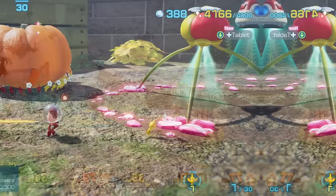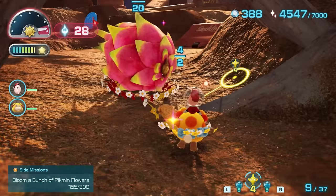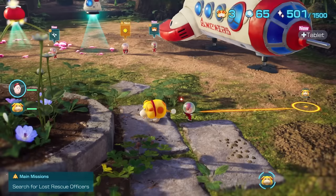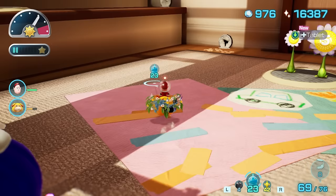Next up we've got Pikmin 4, the newest main entry since Pikmin 3 on the Wii U. After creating your very own character, you embark on a mission to rescue Captain Olimar and others stranded on PNF 404. In this game you explore various environments, rescuing others, meeting new Pikmin, and discovering treasure carrying precious Sparklium, which can be extracted to power the ship. You'll then meet the Pikmin — clever ant-like creatures that become your allies. Each type of Pikmin has unique abilities.